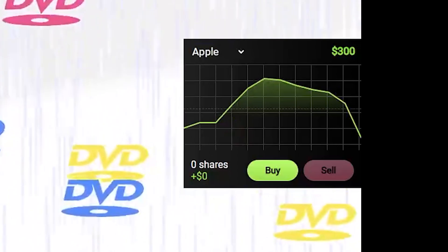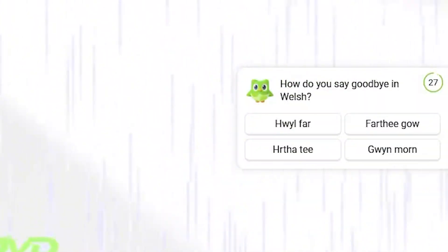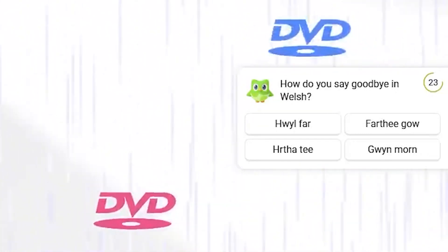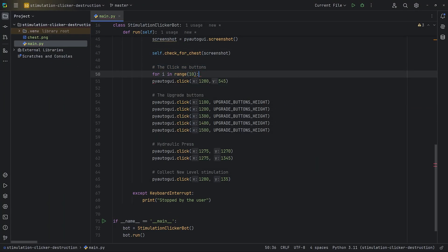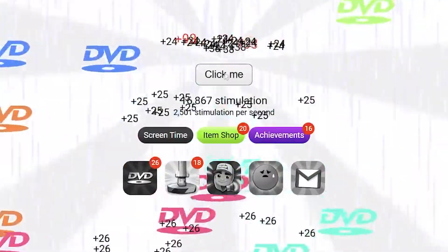Nice, so we got the chests to work — our program is clicking them — and now we also have stocks. I'm not gonna be implementing a stock trading bot anytime soon. Now we got Duolingo 2. I'm not gonna bother with it, because answering a correct question gives you about 5,000 stimulations, which is not worth it for us at all. But what is worth it is if we can speed up this program, and I have an idea exactly how. I can just tell the program to click more times, and sometimes click on the upgrades and other things. Now that's way better.